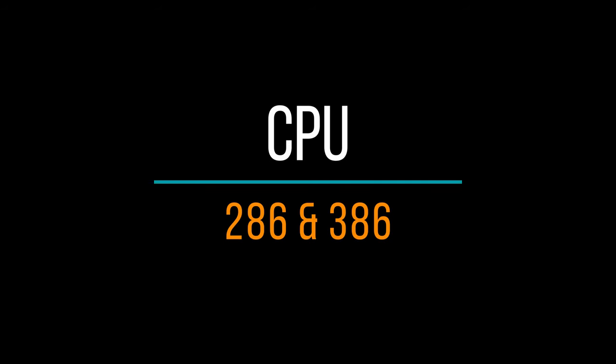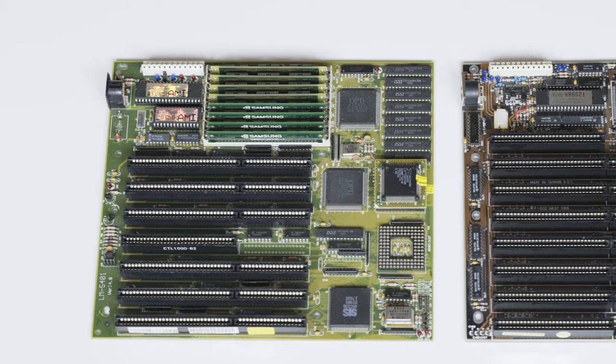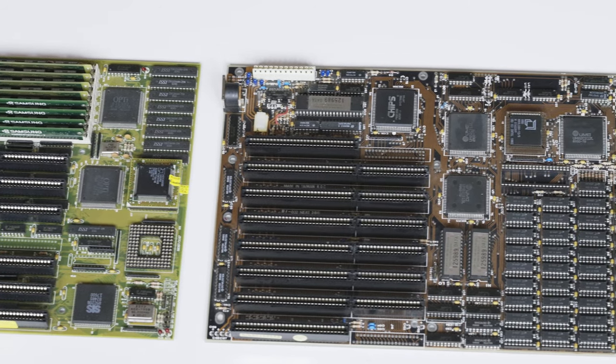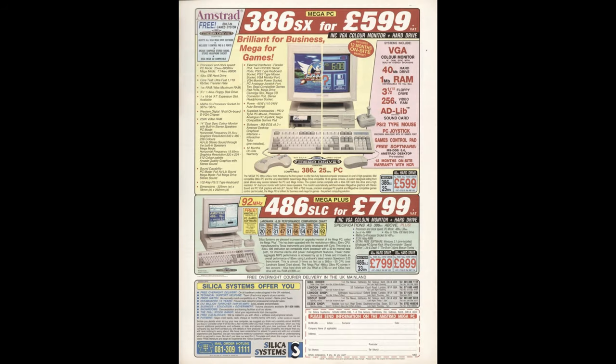The 386 is useful in a situation where you need a slow system to get speed-sensitive games working normally. But if you're not some kind of masochist, collector, or someone who enjoys very old games like Lemmings or Dune, don't even bother with 386 or 286 systems. Sure, if you're wanting one for nostalgia's sake, go for it — but if you want to play all sorts of games, don't.